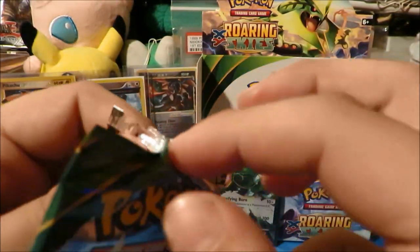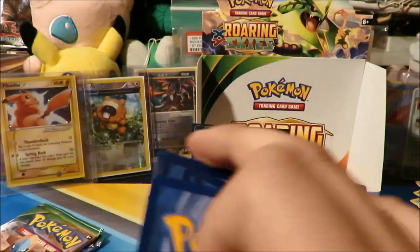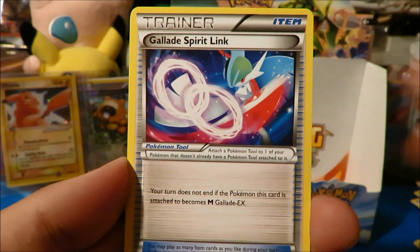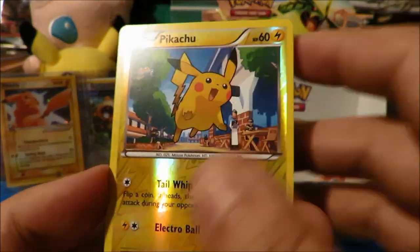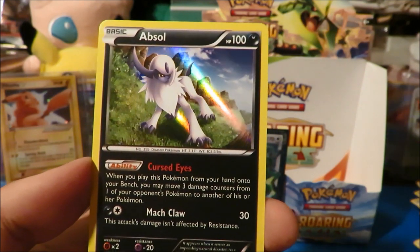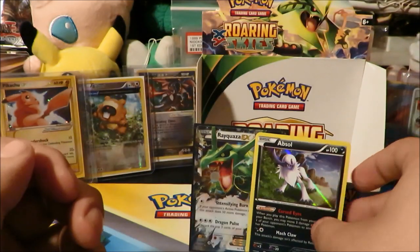Three more packs to go — Mega Latios pack, see if there's anything good. Do not fail me. We got a Bagon, Aetalo, Warpull, Dunsparce, Spearow, Gallade Spirit Link, another Skyfield — very very cool — Ninjask. Reverse is a Pikachu, very very nice. For some reason the Pikachu actually looks darker in the reverse. And the rare is a holo, but unfortunately we've already pulled this holo — it's an Absol holo. Still a cool one — actually the third Absol of the box, considering we've pulled a reverse and a holo already.